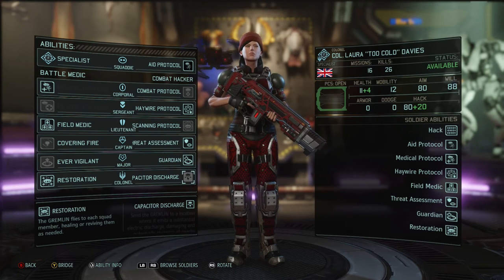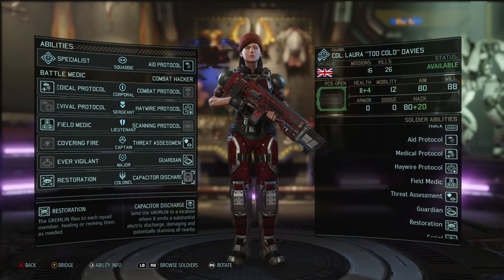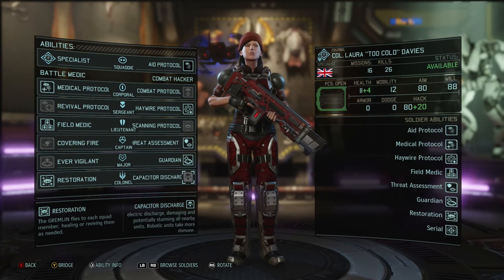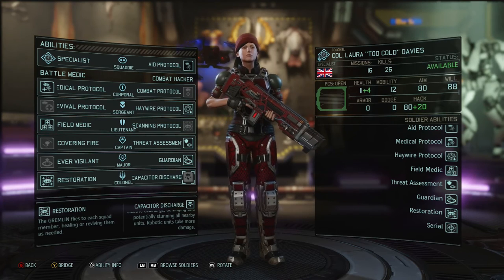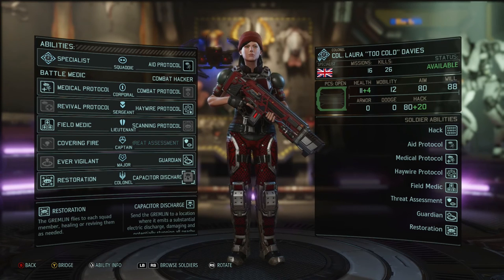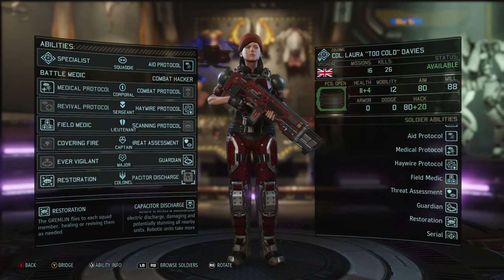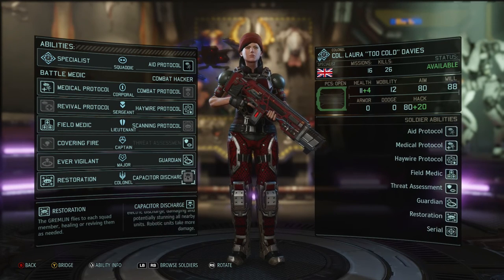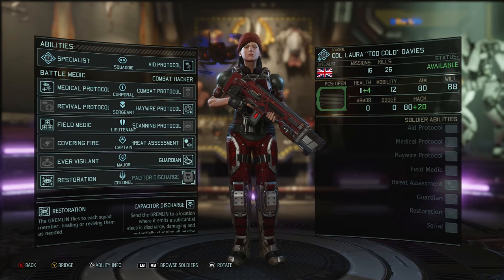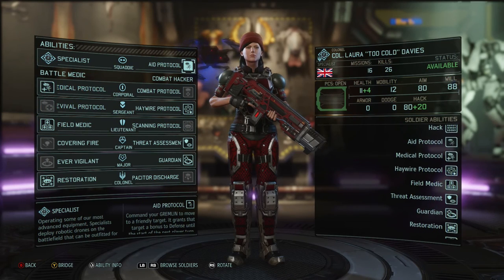Capacitor Discharge is a huge EMP blast — an electrical discharge from your gremlin that damages and potentially stuns all nearby enemies. The range of this ability is pretty big, and robotic enemies take double damage from it. Capacitor Discharge is very, very good in mid to late game. It has a much greater range than a grenade, so if enemies are relatively closely bunched but you can't quite hit multiple enemies with a grenade, Capacitor Discharge provides guaranteed area damage.